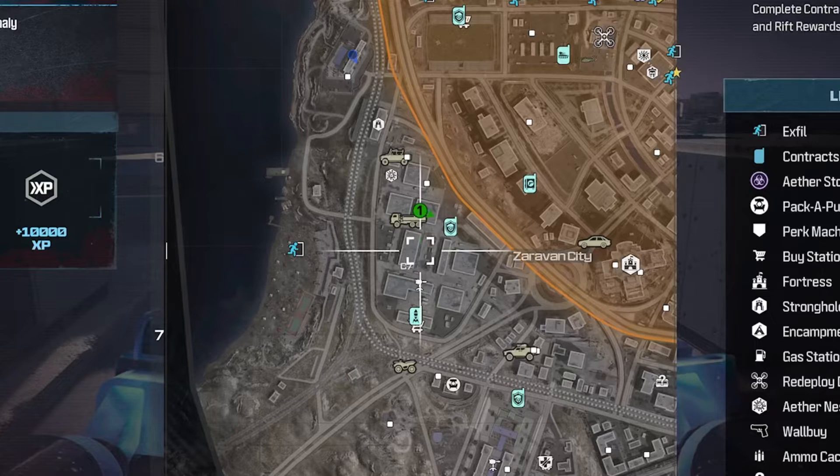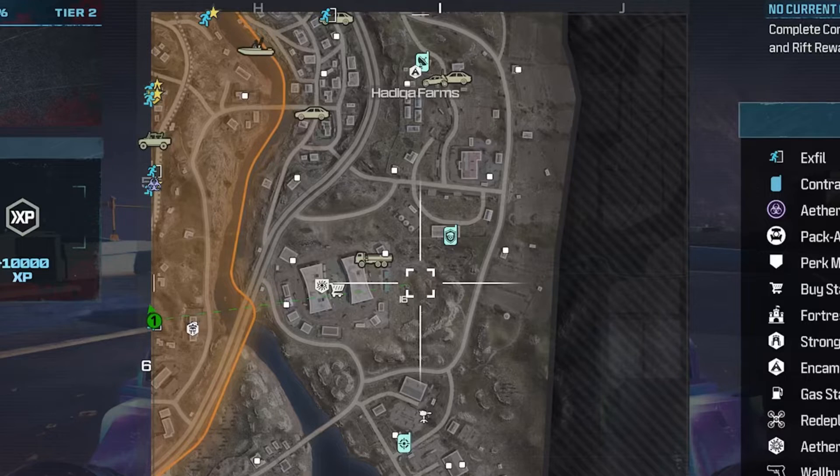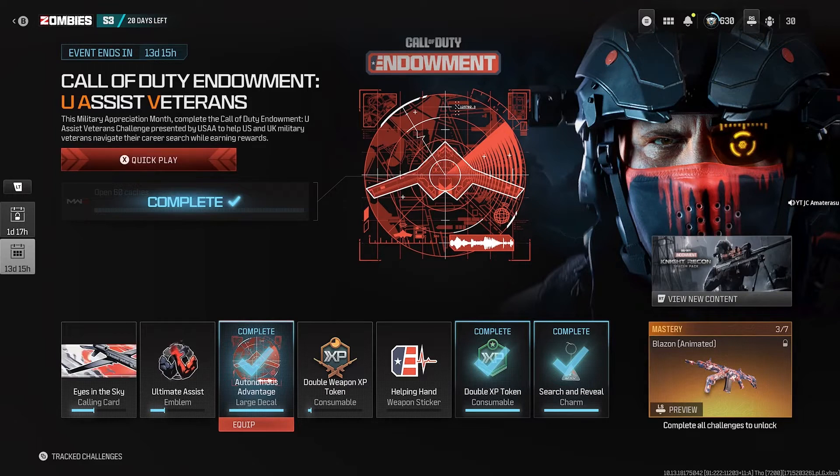The first spot is right here to the left of Zarvan City — you'll see this market, and this one market area has a full 60 caches. This is where I completed my challenge. The second spot is right here under Haddock Farms, and once you find this huge market general area, you can loot up all the caches within it and fully complete the challenge as well.